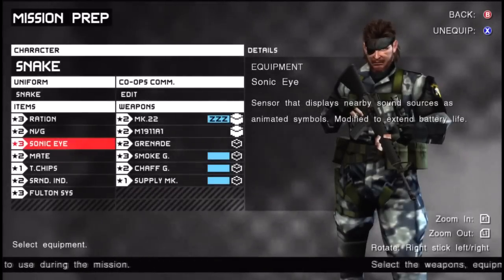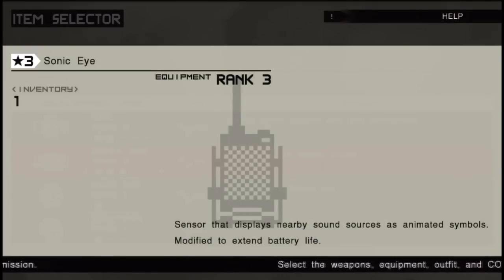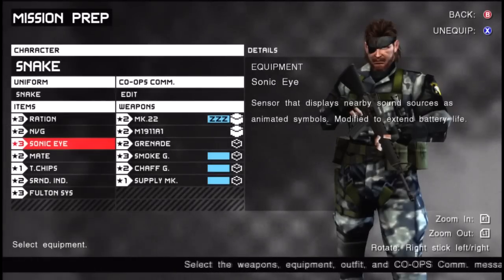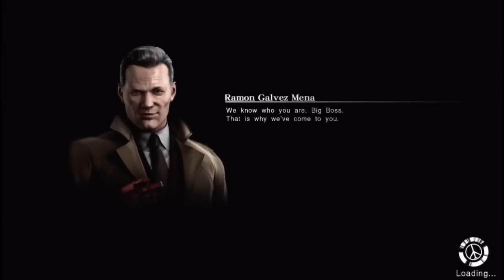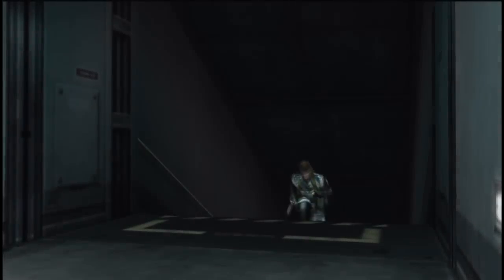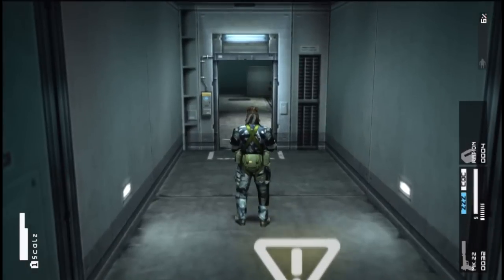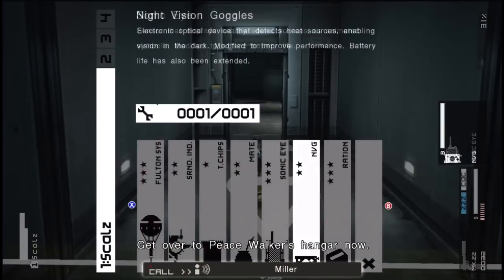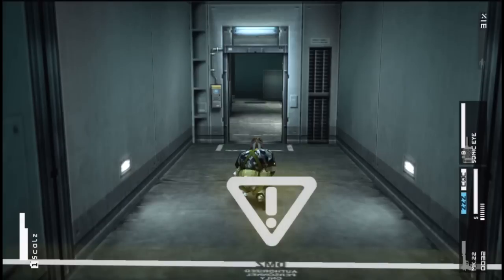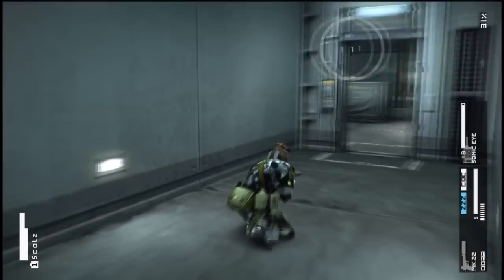Let's try the sonic eye — I got all the way to rank three and I haven't touched it. I'm sure there's stuff I have yet to unlock because I haven't been doing side missions. I bet there's other equipment I can get. Anyway, time's running short — get over to Peace Walker's hangar. Let's try the sonic eye out.